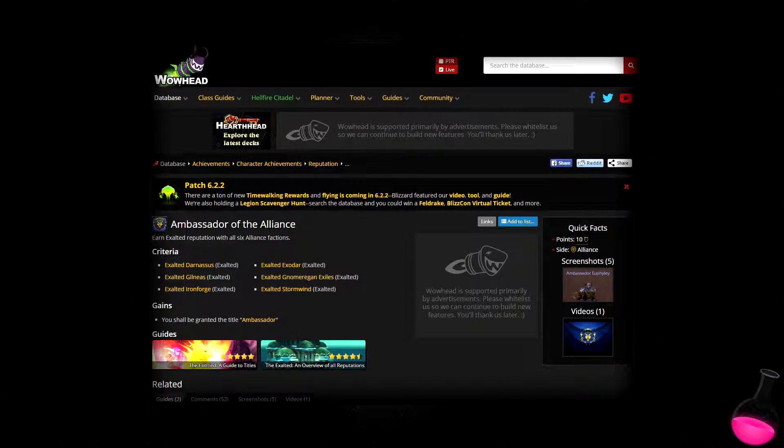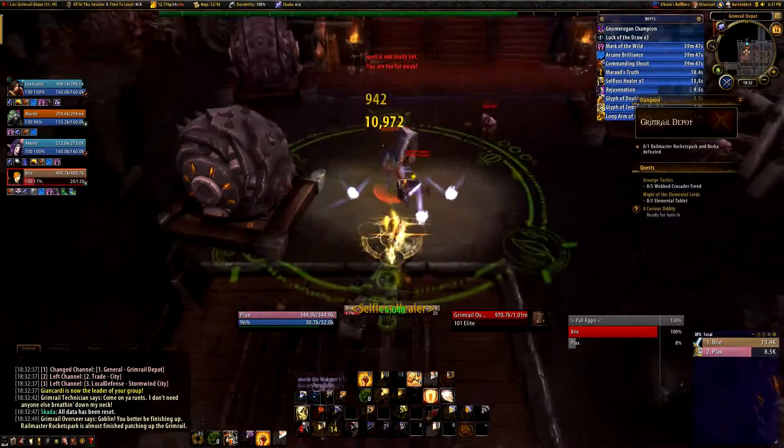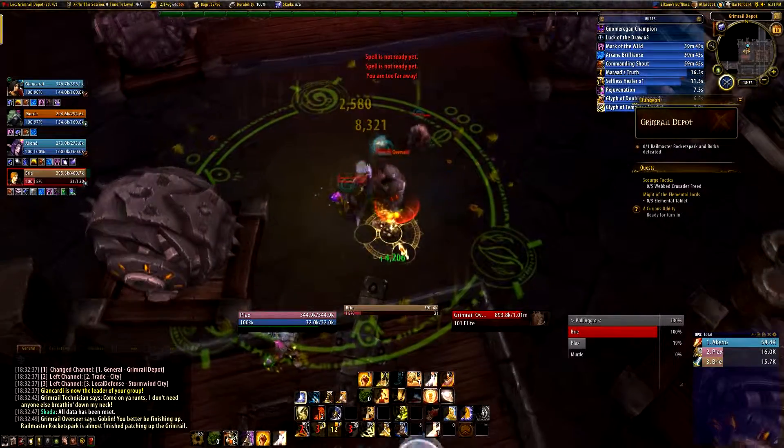If you want to earn the title Ambassador, you have to complete the achievement called Ambassador of the Alliance. In order to complete this achievement, you need to be exalted with Darnassus, Gilneas, Ironforge, Exodar, Gnomeregan Exiles, and Stormwind.